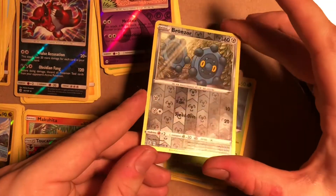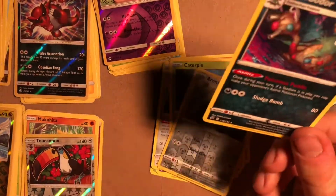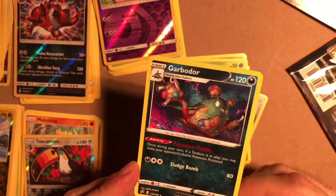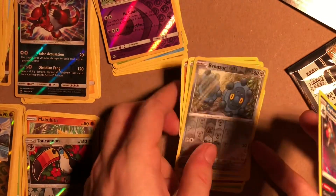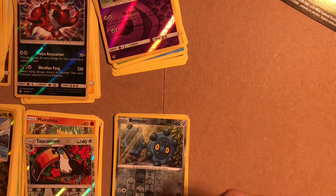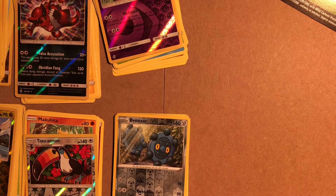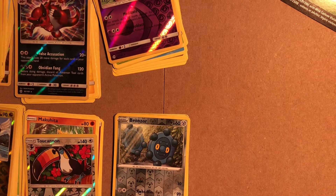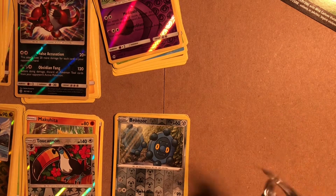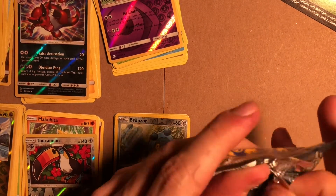I know everyone tends to have a problem with Garbodor and Trubbish because it's just a pile of trash, but people always forget that Grimer and Muk are literally piles of goo — so I don't see why that's much different. I once saw some fantastic Deviantart pieces where they really loved Trubbish and thought it was really cute. A lot of my favourite Pokemon are just as silly, just as cute.